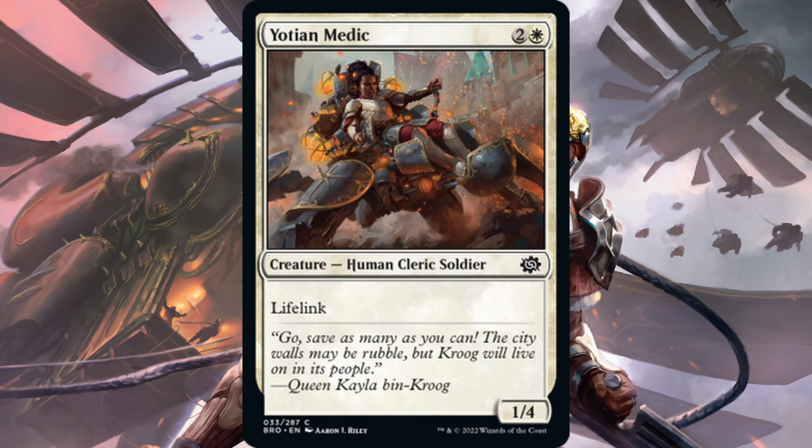And lastly, we have Yoshian Medic — one white, two generic for a 1-4 lifelink human cleric soldier. It's interesting that it has two creature types, but I'm not wanting a 1-4 lifelink on turn three. Limited card — maybe playable in limited depending on what we see in white that's more controlling. A lot of what I've seen is aggressive. Not for constructed though.